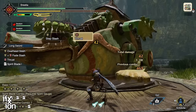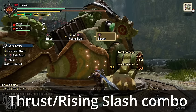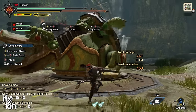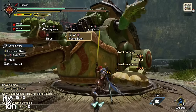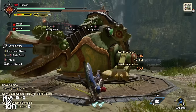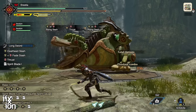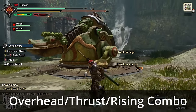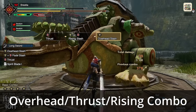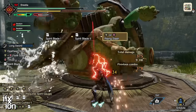If you keep pressing the attack button, you'll do the Thrust Rising Slash combo — a quick combo that doesn't quite do the most damage, but it's fast and fills your gauge. The Y button gives you a repeating overhead, thrust, rising combo — three different attacks — and you can fill your gauge pretty quickly with that too.